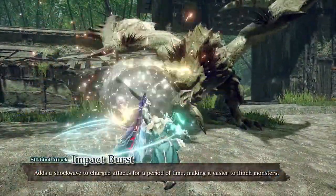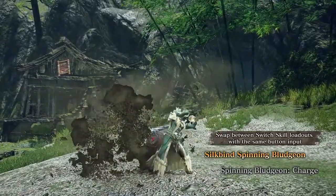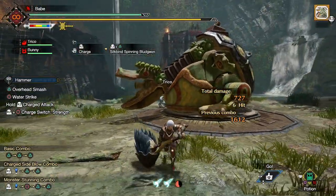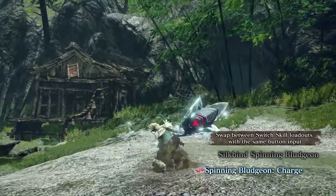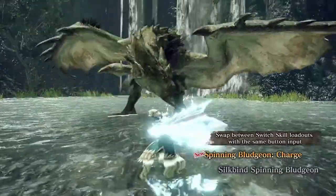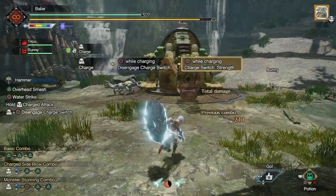I'm looking forward to finding out exactly how long the buff lasts and seeing how the shockwave damage scales with more powerful gear. Moving on to the spinning bludgeon charge — I want to point out they may have made a mistake in the description, as they say you swap it with a silk bind spinning bludgeon, but that is just a regular spinning bludgeon. Anyways, the brand new spinning bludgeon charge is pretty cool. It looks like a faster version of the normal spinning bludgeon with a much tighter hitbox, so you really have to get in the monster's face. We don't know the motion value or KO value, but immediately afterwards you do a cool repositioning dodge and your hammer is fully charged again, so you can follow up with a step smash or charged brutal big bang. This move is tailor-made to go well with the shockwave buff from impact burst.